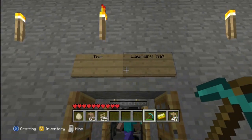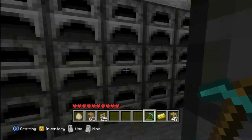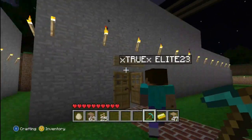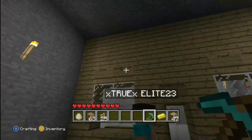The laundry mat — furnaces here, bunch of dryers. Get out of my way, pig. The bank. This was probably one of the best parts of his whole world.